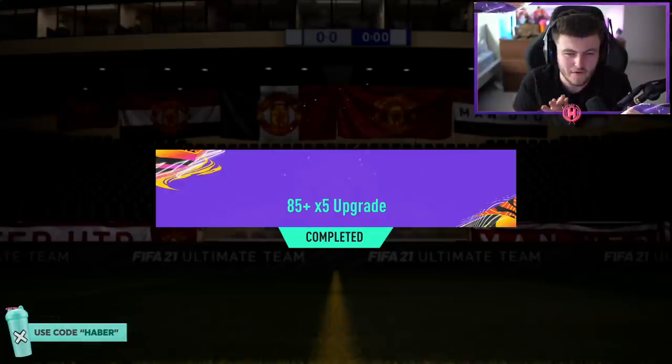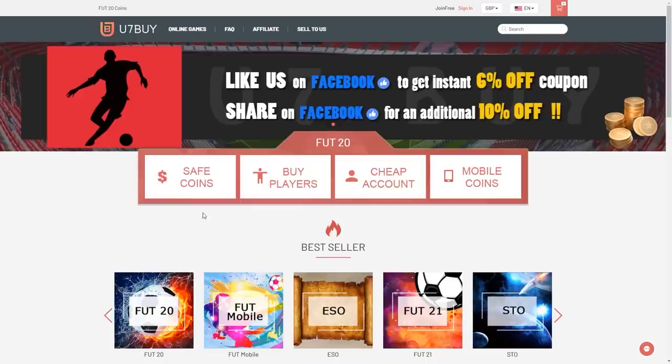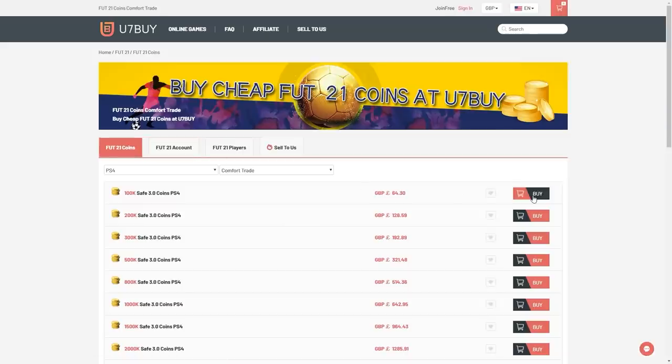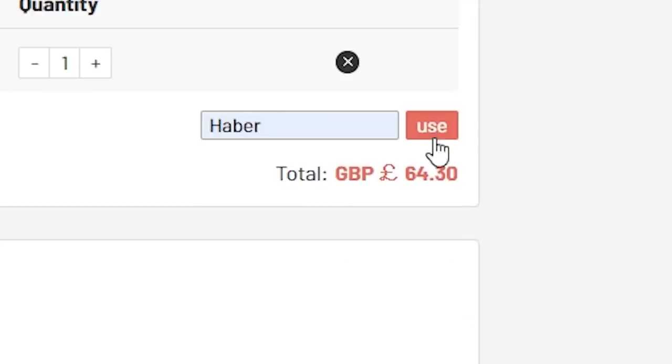EA just dropped a new promo, Foot Player Days, and we got an 85-plus Titans 5 upgrade to open. For cheap, fast and reliable Foot Coins, check out u7buy.com — there is a link in the description — and use the code HABER to get yourself a discount on all of your orders.